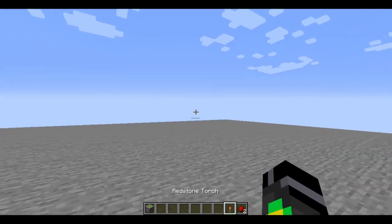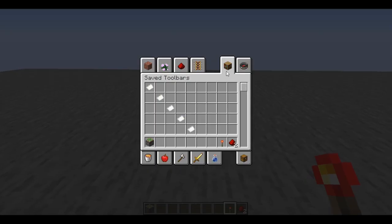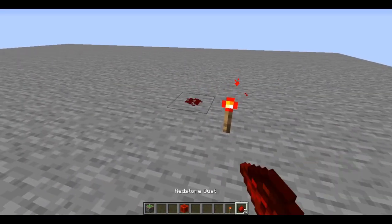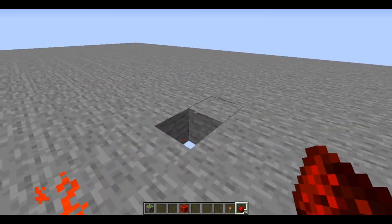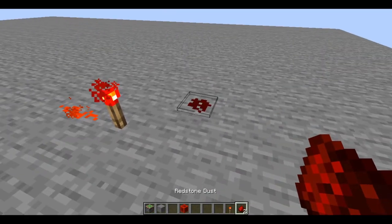Then we have redstone torches. Redstone torches act almost like redstone blocks, but a redstone block can be moved — you can move it with a piston — whereas the torch you cannot. Whatever you place next to the torch, corners don't count — it will not power the corners.